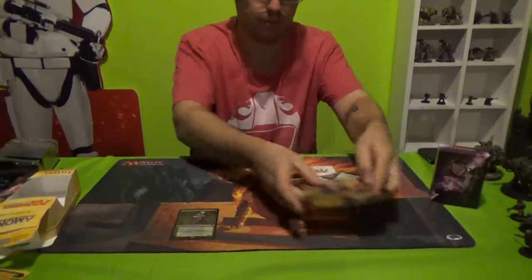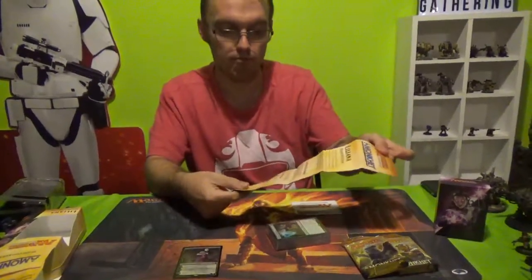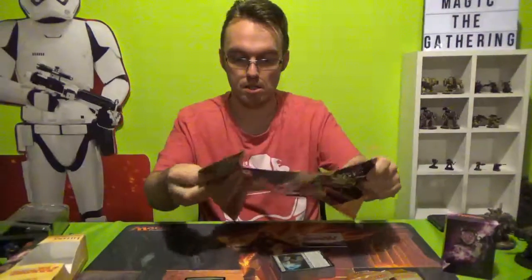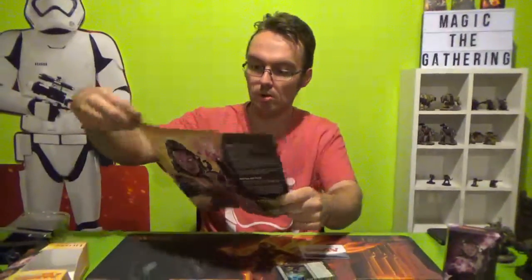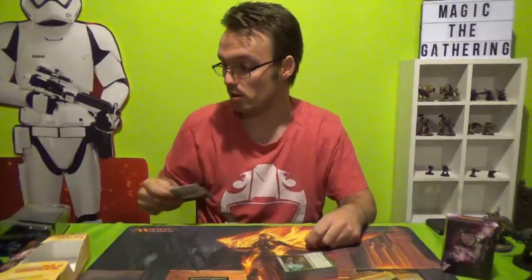Two boosters. Deck itself. The little guide that gives you suggestions on how to play the deck, a little bit of background on Liliana. Also gives you a card list — pretty cool picture too. And there's your background. Quick reference, which for long-time players is kind of useless. For new players, it's very, very basic.